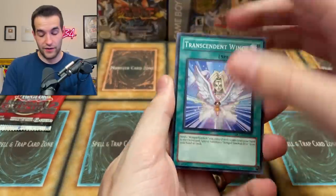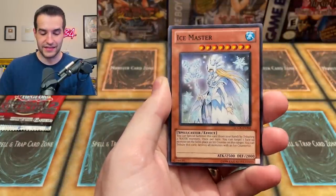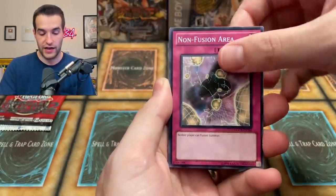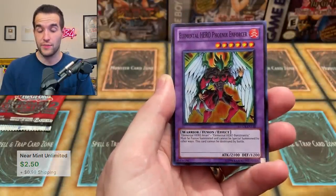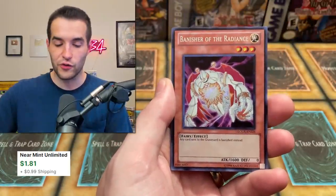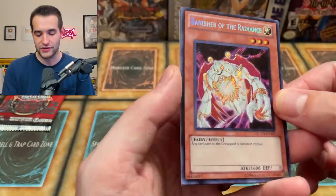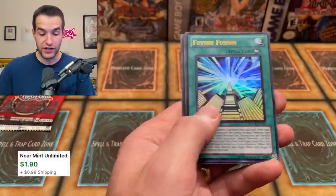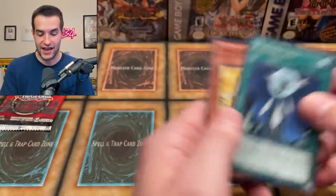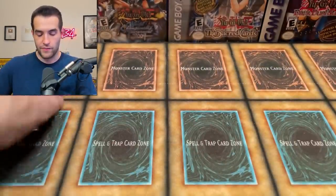Two packs to go - two packs left to achieve our goal. I don't know if it's even possible at this point. Transcendent Wings, Ice Master, Non-Fusion Area, Cold Enchanter, Phoenix Enforcer - this is one we hadn't pulled yet. And Banisher of the Radiance - secret rare - I don't know if it's going to be crazy value but it's definitely pretty good. Future Fusion - another great card - and Crystal Beast Topaz Tiger. That was not a bad pack!